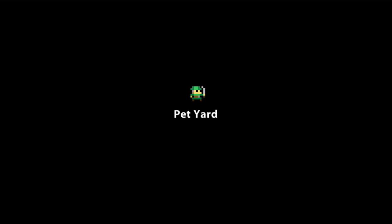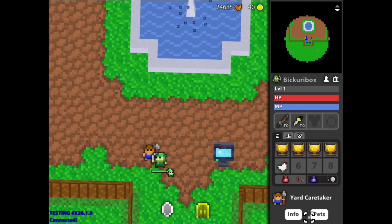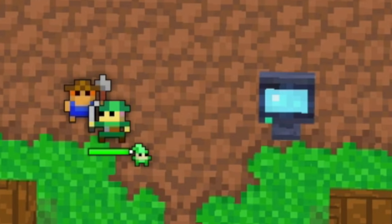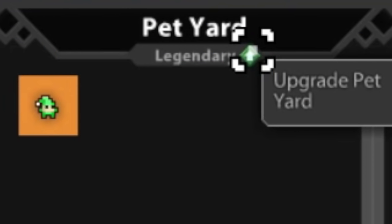Pet wardrobes have been teased before, and now we finally get to see what they're all about, as well as changes to the pet yard as a whole. They moved the monitors to the front so that you don't have to go all the way to the back of the room to feed your pet. The upgrade your pet yard button felt a little bit small — I didn't actually see it at first — but maybe they can just enlarge that. A change that I really like is how we can select what pet to follow us from this menu, rather than needing to navigate through all of the various pets, find it, and click follow. You can just do it right here.